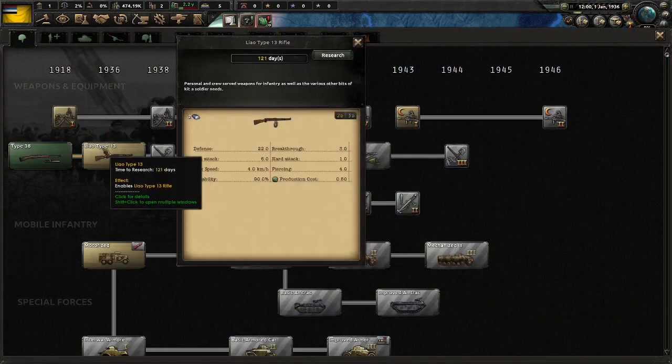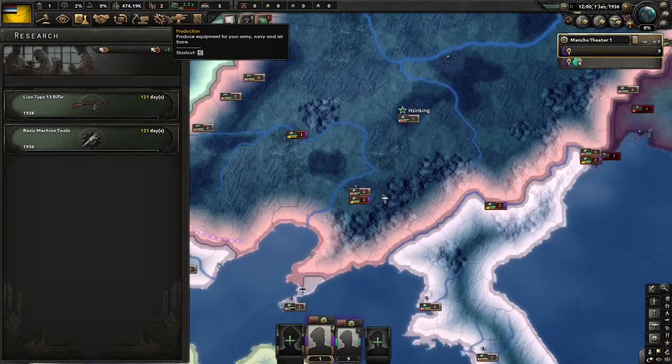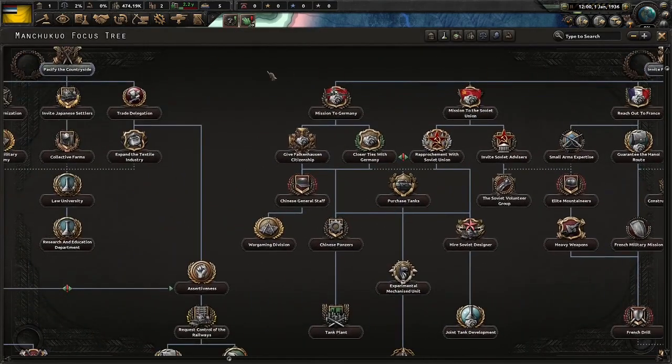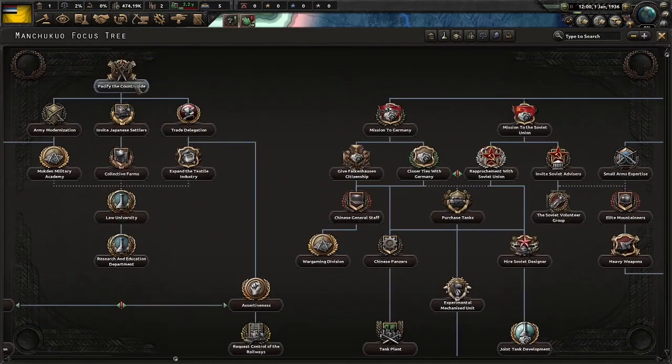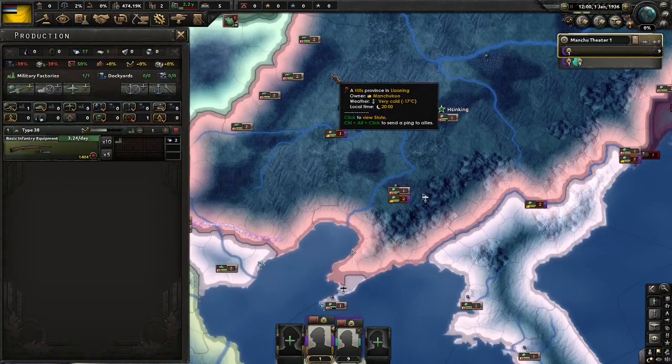To start with, we're going to get Weapons 1 and Basic Machine Tools. We could spam out a load of basic infantry equipment, but in my opinion it's better to spam out a load of Weapons 1 instead. For Focus, what we're going to do is rush down to Assertiveness, so of course we have to start with Pacifying the Countryside. And that's pretty much it to start, so we'll go to Speed 5 and begin.